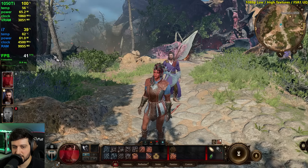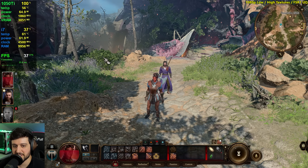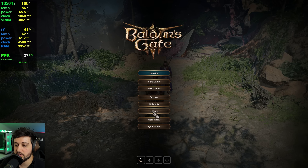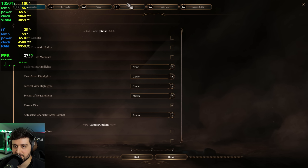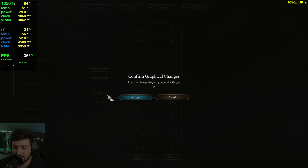I'm going to stop counting FPS — it's going to 37 frames per second here. Let's set it to the recommended settings for the GTX 1050 Ti, which auto-detects to ultra.